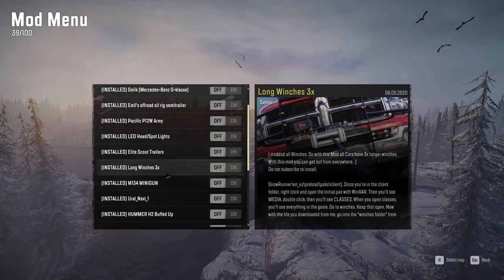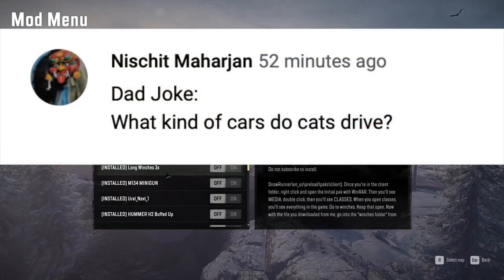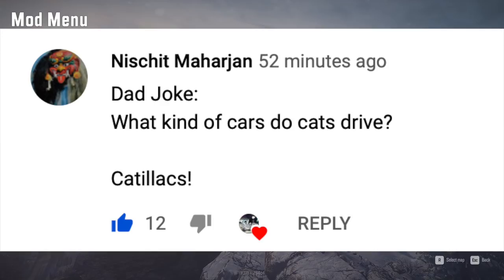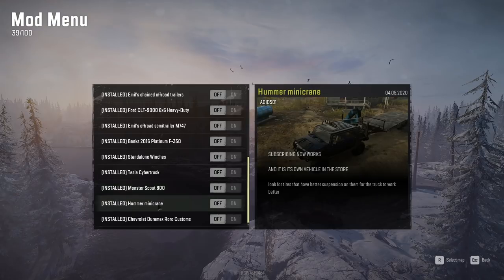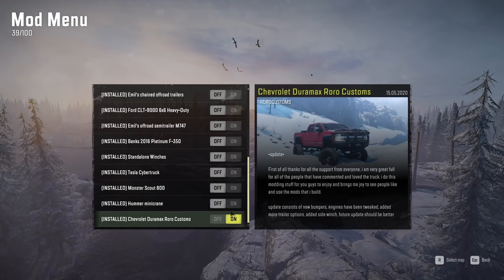Let me know your favorites down below, what you want to see done next on the channel. Before we start today, dad joke of the day — we have MissChit, he goes: dad joke, what kind of cars do cats drive? Cadillacs! Big thank you for watching, leave your dad jokes down below, thank you guys so much for watching and don't forget to slap that like button.